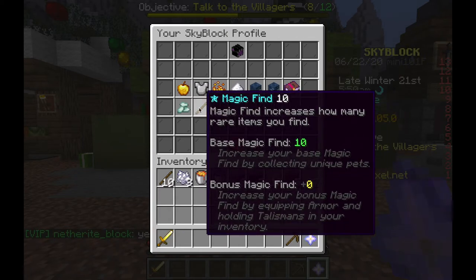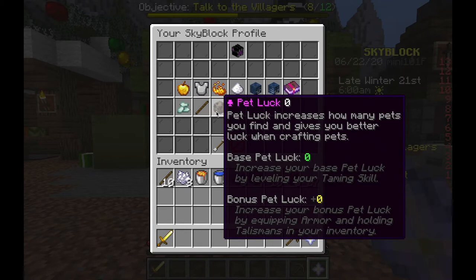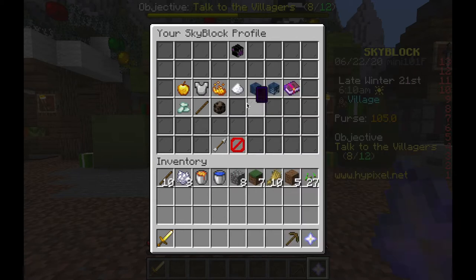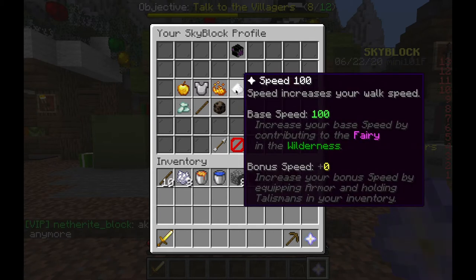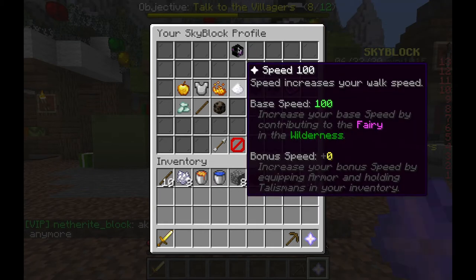Crit chance is your chance to deal extra damage - I was right. Intelligence increases both your mana pool and the damage of magical items. Magic find increases how many rare items I find. Sea creature chance is your chance to catch sea creatures while fishing - of course, it's Minecraft! Pet luck increases how many pets you find and gives better luck when crafting pets. Imagine slapping sugar and a bucket of water on a crafting table and just making a dog!